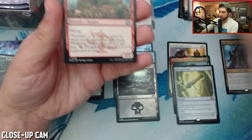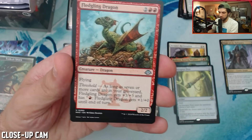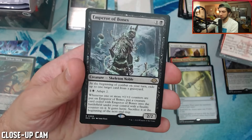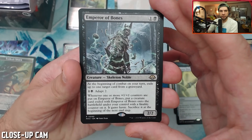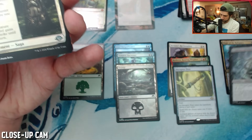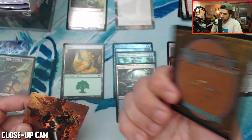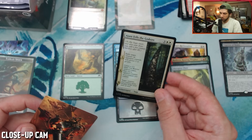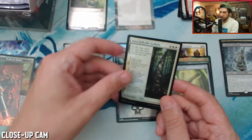Pretty sweet — big fan of the MDFCs. Got a dragon in here: as long as seven or more cards are in your graveyard it gets +3/+3 and has fire breathing. Emperor of Bones — another strong card. And then Ajani Fells the God-Sire: exile target creature an opponent controls with power three or greater, create a 2/1 white cat warrior creature token. There's a lot of cat stuff — I might have to go revisit the Rin and Siri deck.